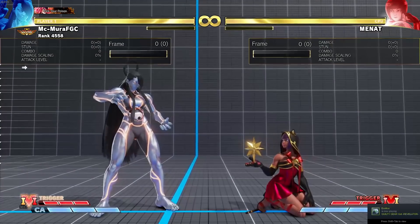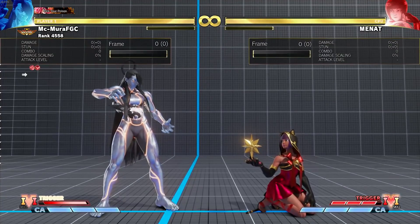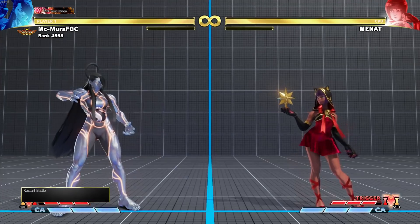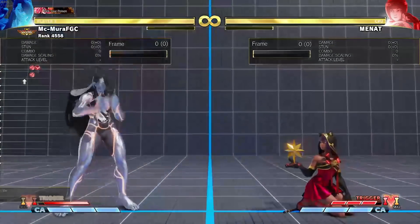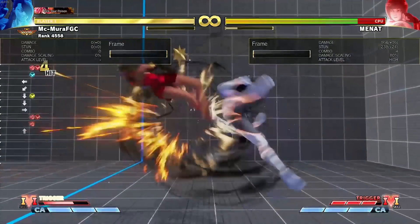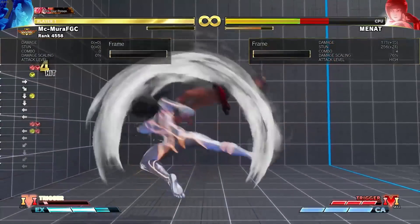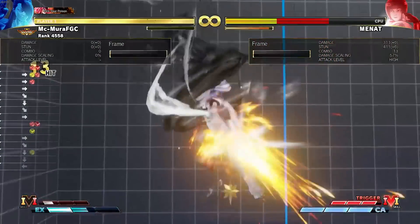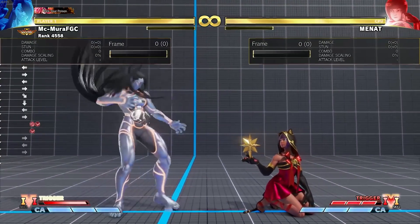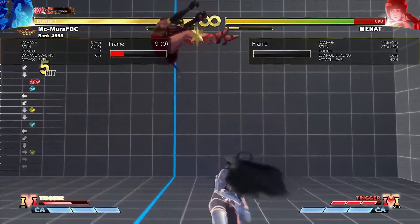His V-Trigger 1 had its timer reduced, and by quite a bit — notice the timer ticking down a lot faster now. The cost for his special moves didn't get reduced as well, so he still gets roughly four specials. It's just that the timer itself is shorter, so he doesn't have as much time to walk back and forth, hit you once, and kill you. But it is still really, really good.